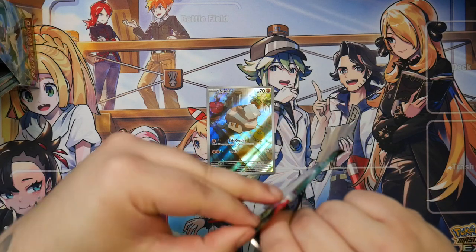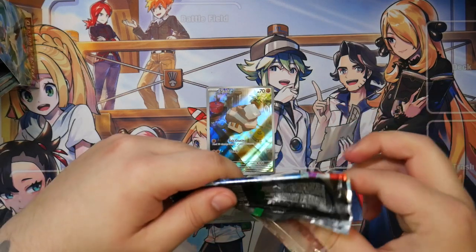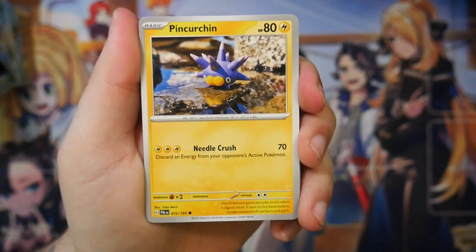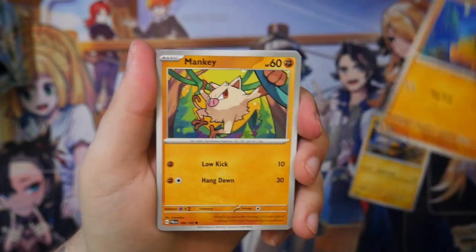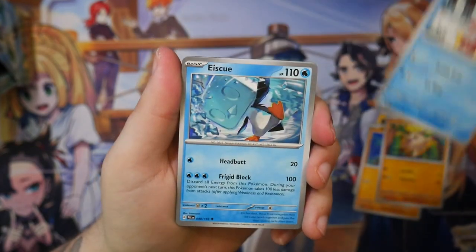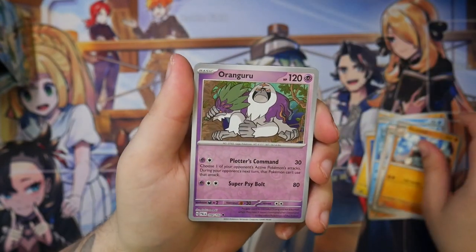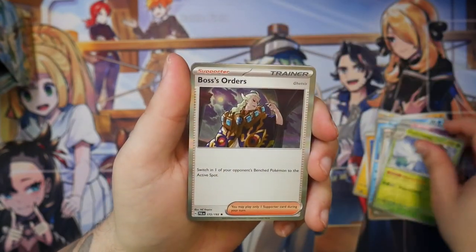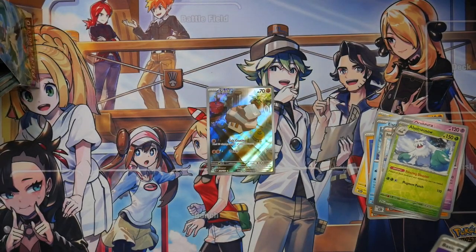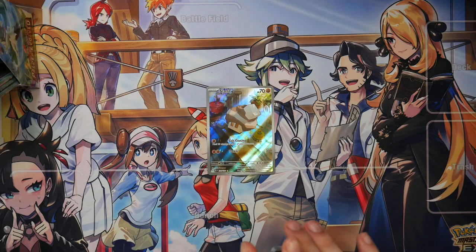Triple Beat is also in here. What's from Triple Beat? Skeledirge — or Skeled Ridge, however you want to pronounce it — a Meowscarada EX, and of course Quaquavel. I think the Meowscarada would be my favorite from those. We'll see what we can pull here. The first Scarlet and Violet booster box I had really good luck with — I pulled the Corite on Boss's Orders. This expansion just seems to be perfect for full art trainer collectors like me.